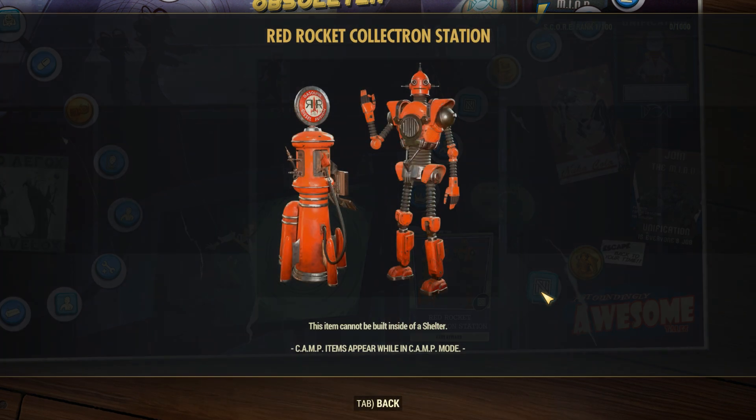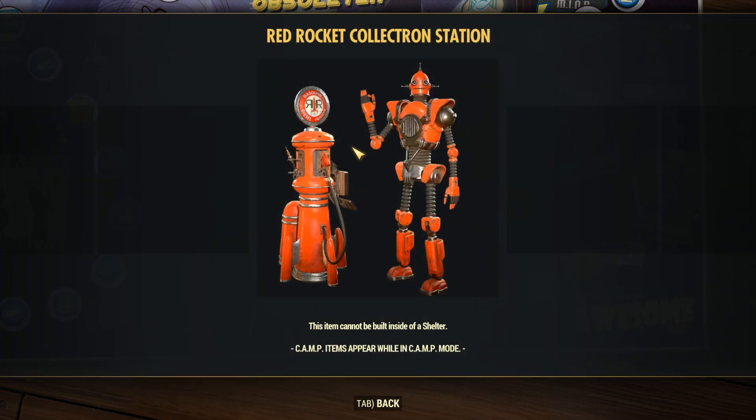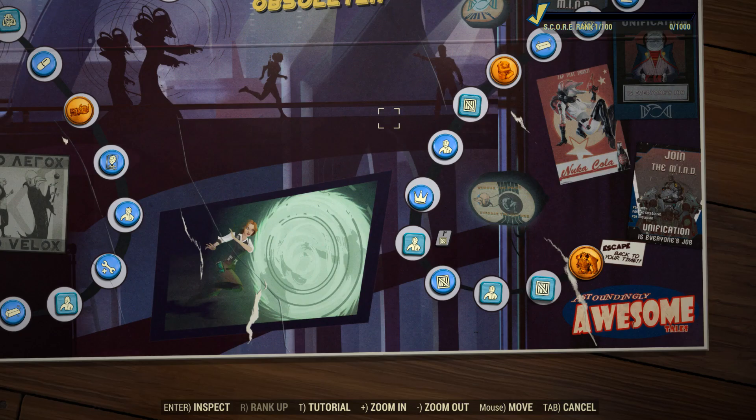We also have a red rocket collectron station — it has a gas pump instead of the usual little thing, which is very interesting. And I am extremely interested in seeing this guy's animations. I wonder if he walks normally like a normal human or if he steps real weird like a robot, like the protectrons do. That is actually really cool and I'm pretty hyped for that.